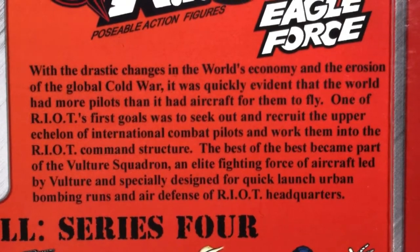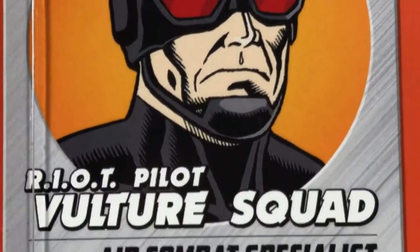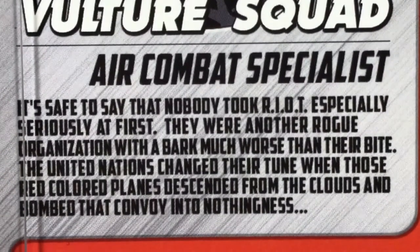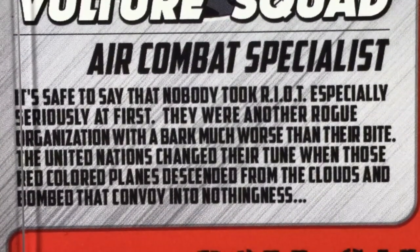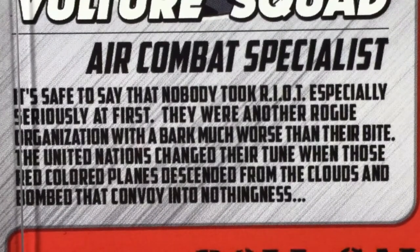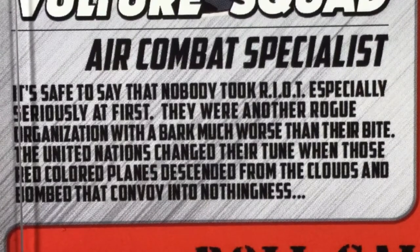Wait a minute, isn't that the plot of Top Gun 2? Underneath this picture it says Riot Pilot, Vulture Squad, Air Combat Specialist, and there's a quote that reads: It's safe to say that nobody took Riot especially seriously at first. They were another rogue organization with a bark much worse than their bite. The United Nations changed their tune when those red-colored planes descended from the clouds and bombed that convoy into nothingness.